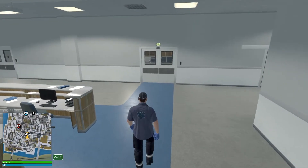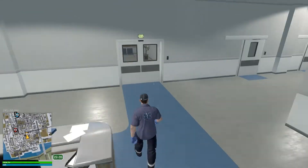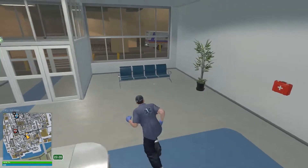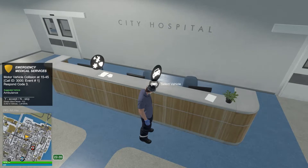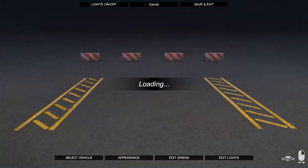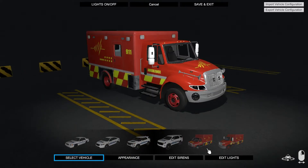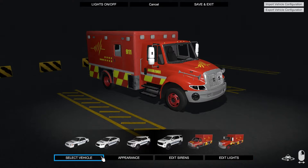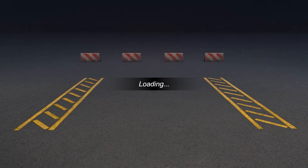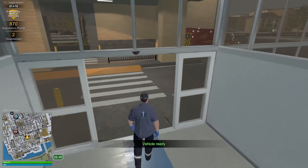We are back here with flashing lights at the hospital because we are a medic today. Let's check if it's good — shouldn't really have any problems, so now we can just respond to some calls. I'm just going to double check my vehicle. We'll just get the larger ambulance today; this is the biggest ambulance we can have.